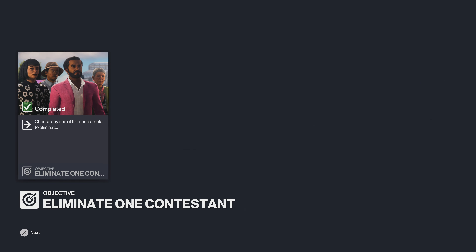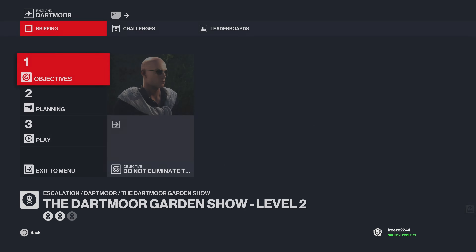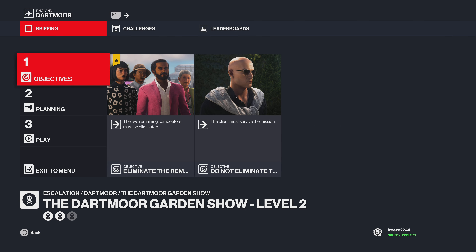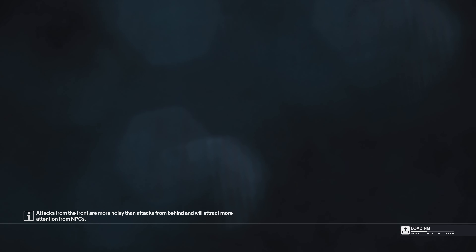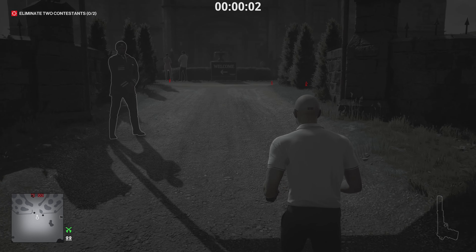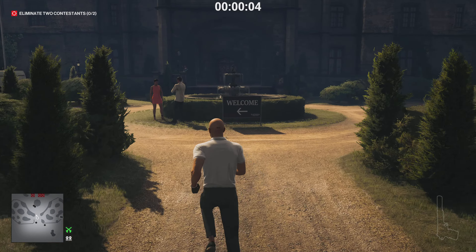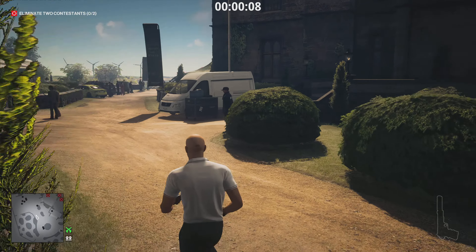It's unusual for me to do an actual guide like this, but it does make sense overall. Level two - we have to take out the two remaining targets. Just bring along your favorite suppressed pistol, that'll do. Once you use Instinct you'll have three remaining targets visible, but we only need to take out two.